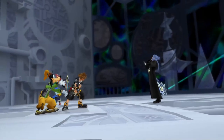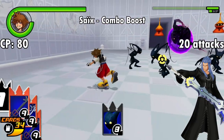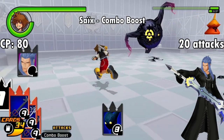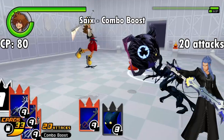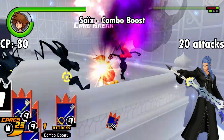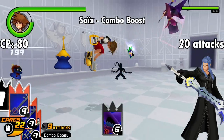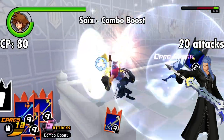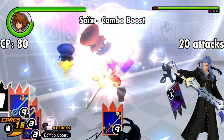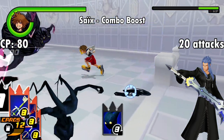A card with a bit more potential is Saix's, obtained in Traverse Town's Key to Rewards room. His ability is called Combo Boost — I'm assuming because they already used Berserk on Hades. For a cost of 80 CP and lasting for 20 attacks, Combo Boost makes your attack cards get increasingly stronger with consecutive attacks, and only returns to normal when either your card is broken or the Saix card wears off. Considering you can get this one for the second batch of worlds, it's not a bad choice, especially if you've got a lot of high-value attack cards in your deck.